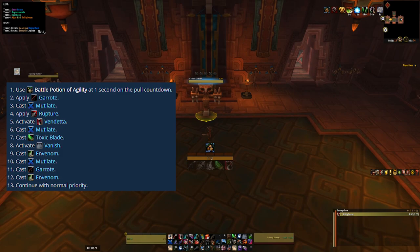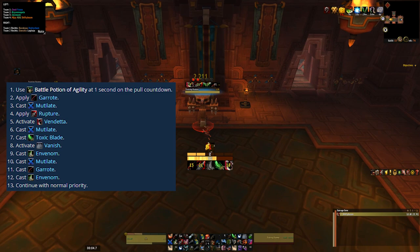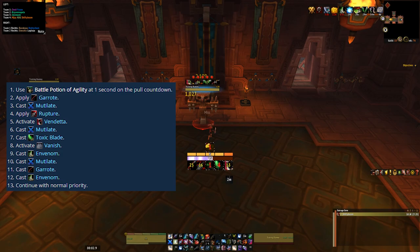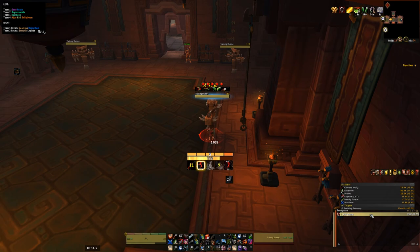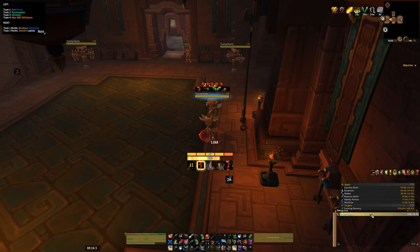Let me show you the opener in action: Garrote, Mutilate, Rupture, Vendetta, Mutilate, Toxic Blade, Vanish, Envenom, Mutilate, Garrote, Envenom. You can see 30k burst damage, and Garrote is actually doing 30% of our total damage - which is just insane. That's because of these Garrote Azerite traits. Without the traits it'll still do a lot of damage, just not as much.